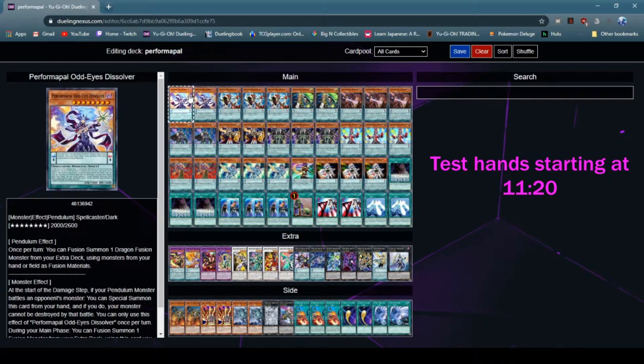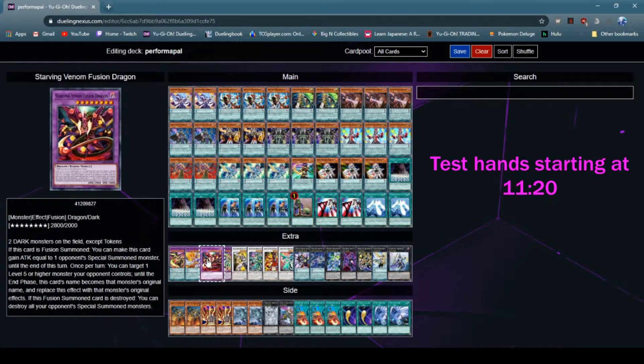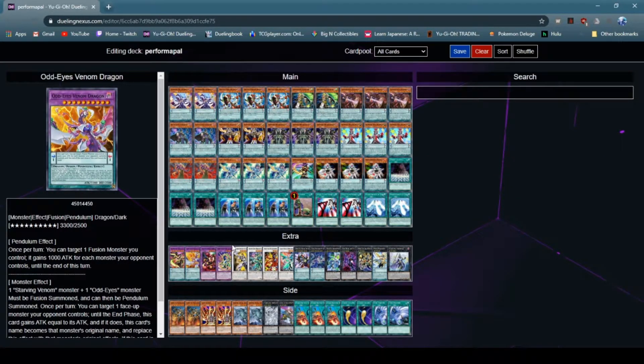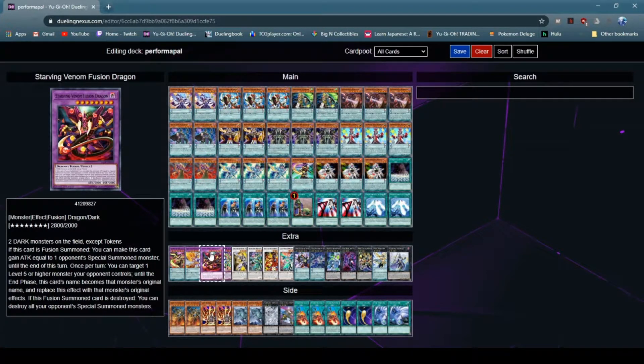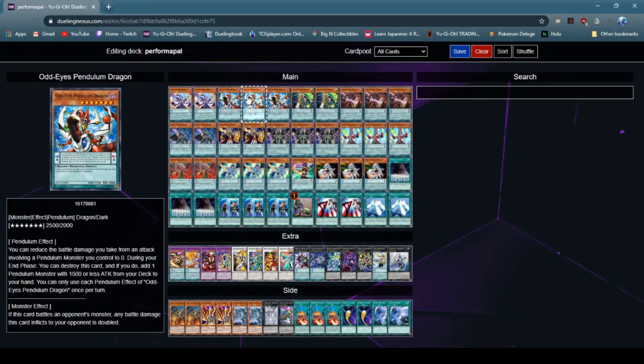First of all, PerformaPal OddEyes Dissolver — this is going to be the main way that you're going to get into a Starving Venom, OddEyes Venom, or OddEyes Vortex. It's really the only way to get into a Starving Venom. The next card is OddEyes Pendulum Dragon, which is just a requirement for Super and King Dragon's Arc.